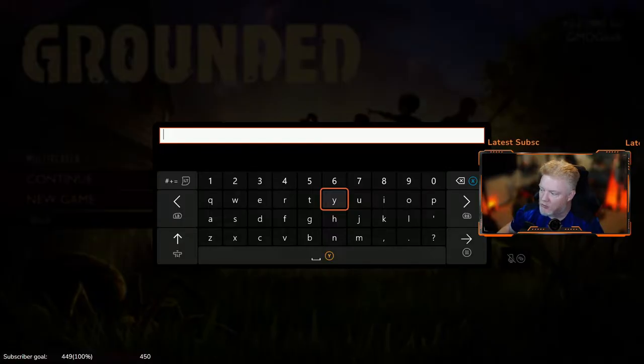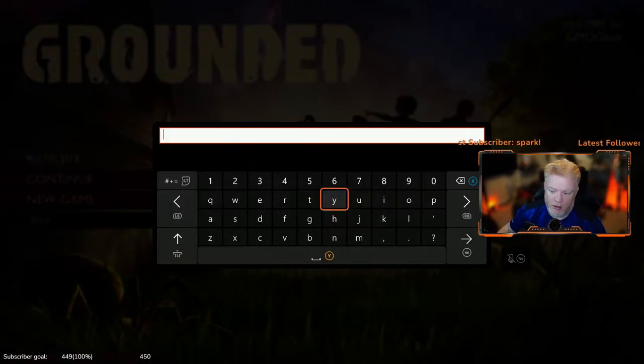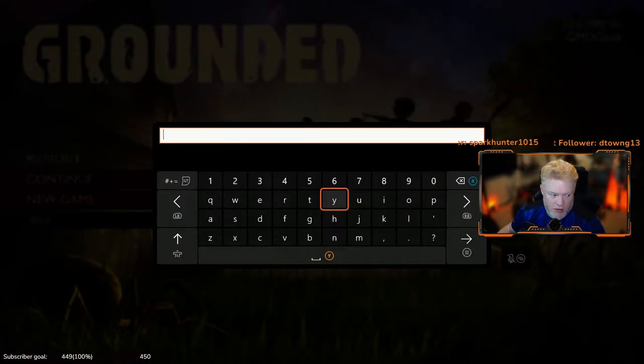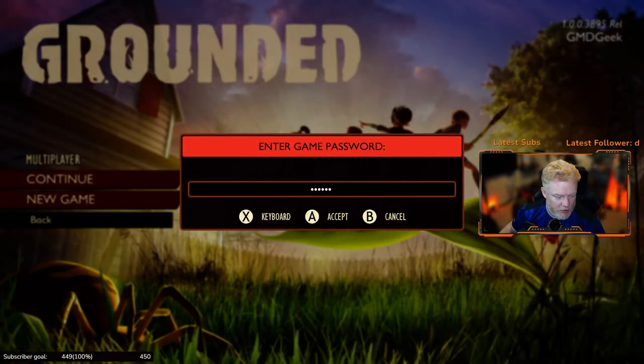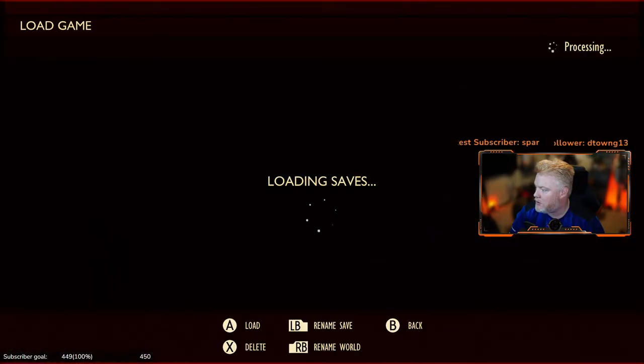I require a password for my game, so I need to do this real quick so you guys don't see my password. Let me turn that back on and accept.